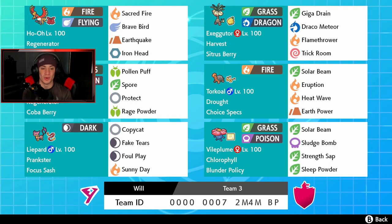Another support mon with Life Orb and Prankster ability - we have Focus Sash and Copycat, so potentially we can go into some Max Guards with Exeggutor, set up a Copycat Trick Room, and get a first-turn Trick Room. That's pretty cool synergy - we used it with the Palkia team a little while ago and it was a lot of fun. We also have Fake Tears, Foul Play, and Sunny Day to keep the Sun control in our favor.